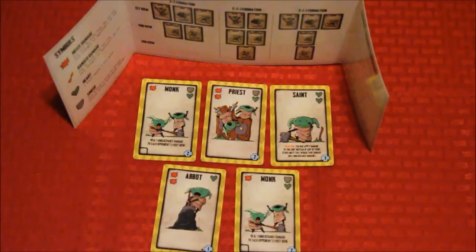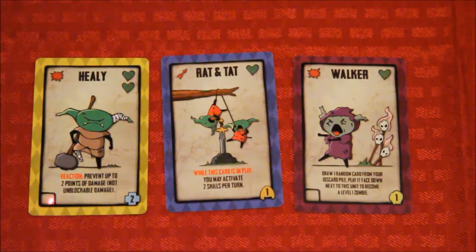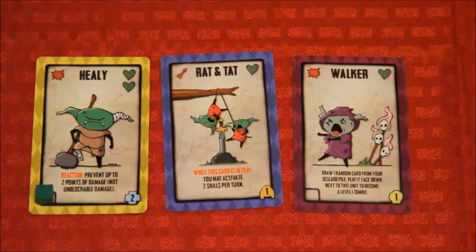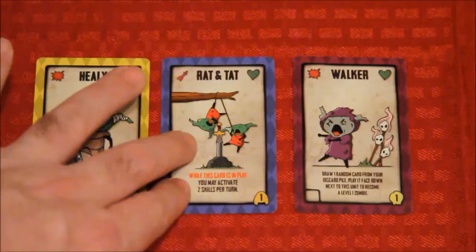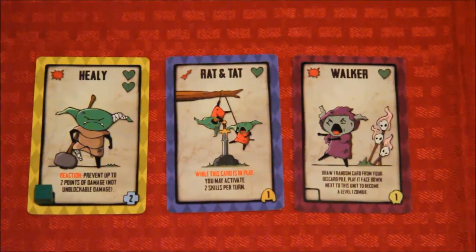Now we're going to take a look at some of the individual cards. On the far left we have Healy, who has one melee damage and two life, and one activated ability. At the beginning of each turn, players can activate one ability by placing a green cube on the card's ability square, which lets you activate that card's ability. Rat and Tat have one ranged damage, meaning that even if they're in the back row they can still contribute damage when it's dealt, and they have one life. Walker has one melee damage, one life, and an activated ability. Some abilities let you add more cards to your army formation every turn; some let you play upgrade cards.